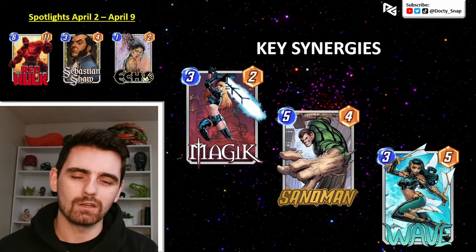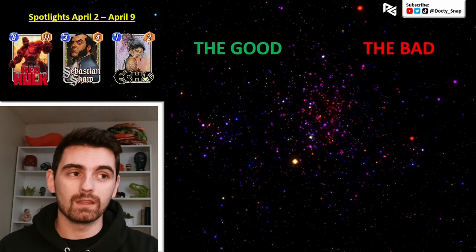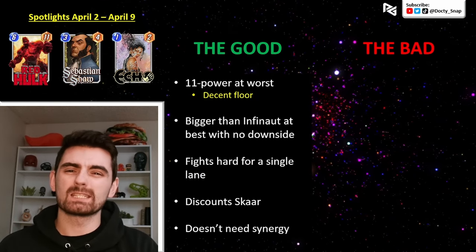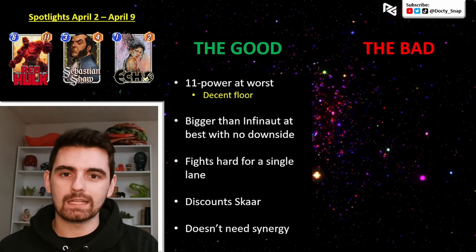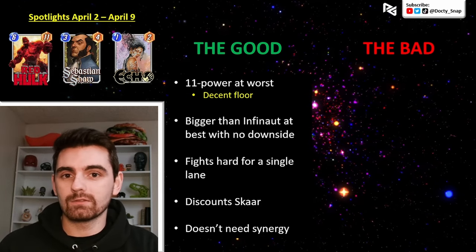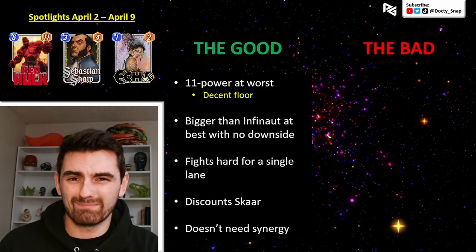Now let's get into the good, the bad, and the ugly for Red Hulk. Starting with the good: he's 11 power at his worst. Even if he doesn't power up, he's 11 power — that's solid. That's huge power on a single lane; it might be enough to win it. Even though it's not amazing, sometimes just having huge power is good.